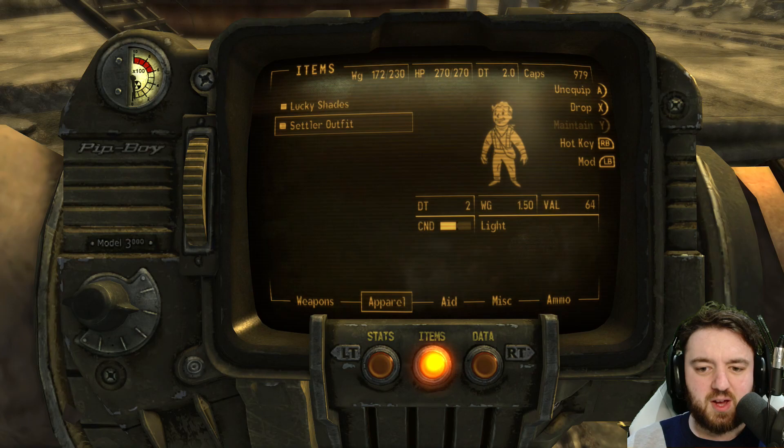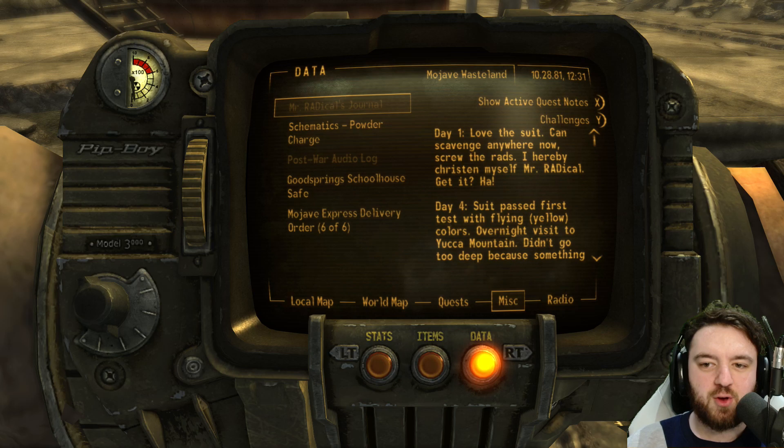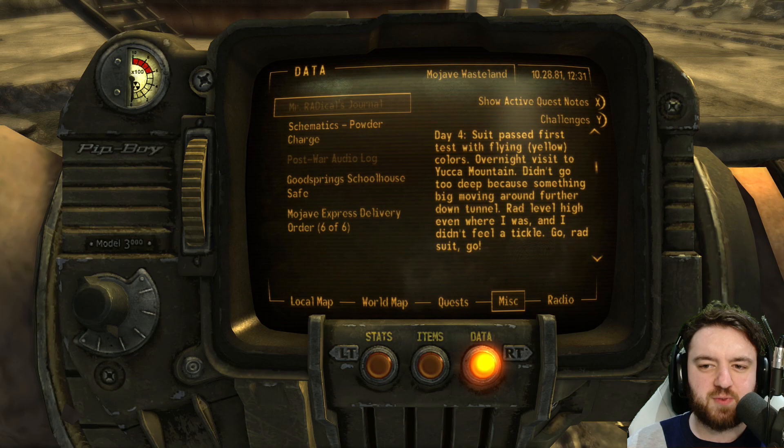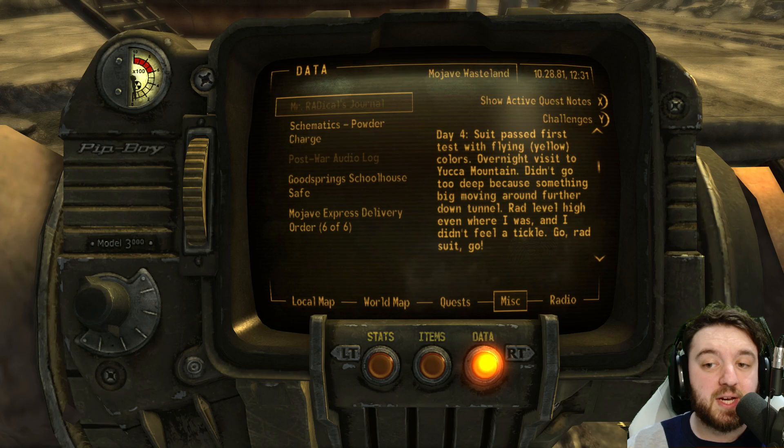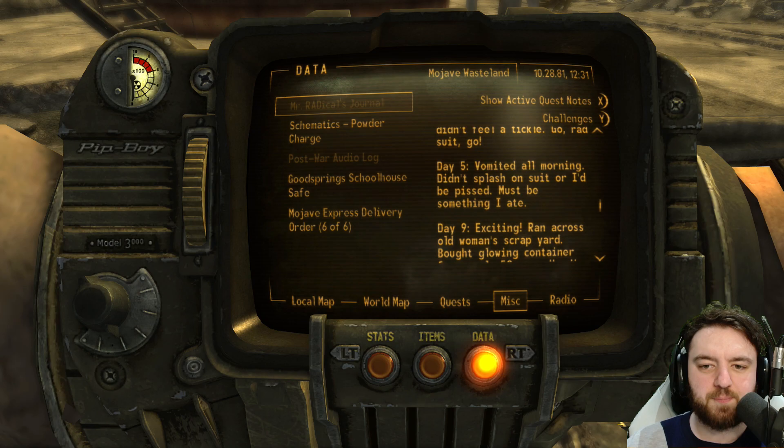I'm going to read it. Okay. Day one: love the suit, can scavenge anywhere now, screw the rats. I hereby christen myself Mr. Radical. Day four: suit passed first test with flying yellow colours - overnight visit to Yucca Mountain. I'm guessing that was highly irradiated at this stage. Didn't go too deep because something big was moving around further down the tunnel. Rad level was high even where I was, and I didn't feel a tickle. Go rad suit. Day five: vomited all morning. Didn't splash in suit or I'd be pissed. I must have ate something.